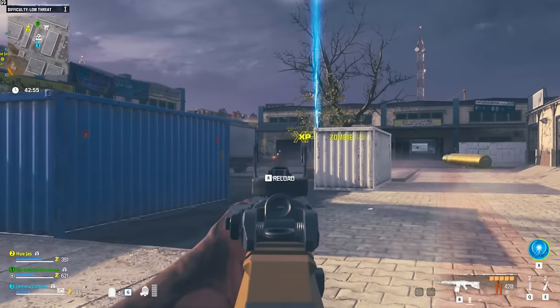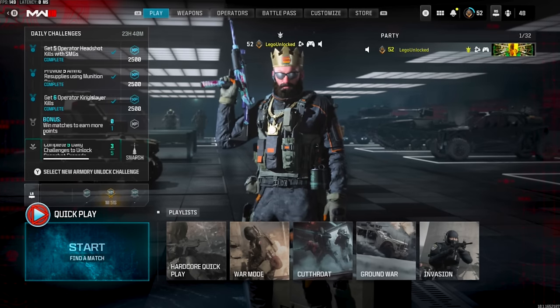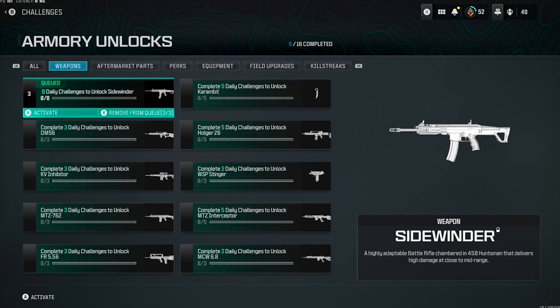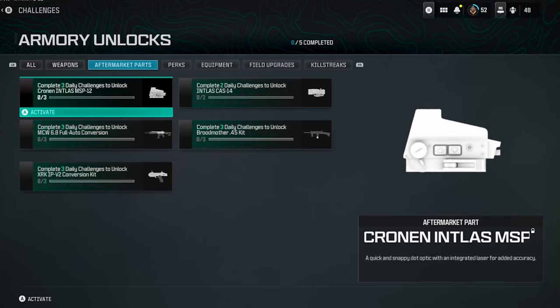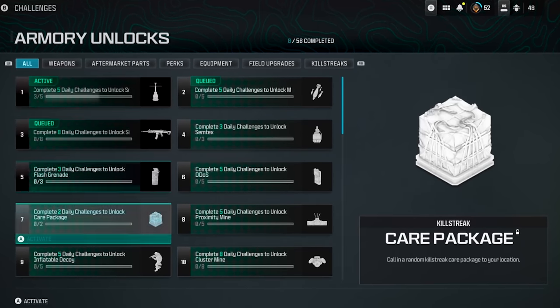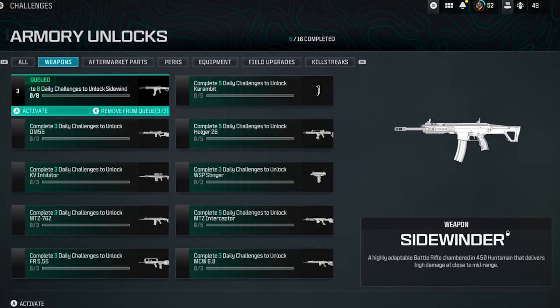The rest of those come from the Armory Unlock challenge system. Once you hit level 25, if you go in-game you can press Y and this is going to open the Armory Unlocks. This is the only way you can get these items — there's a bunch of weapons here, aftermarket parts, perks, equipment, field upgrades, killstreaks, and also some cosmetic items like calling cards.